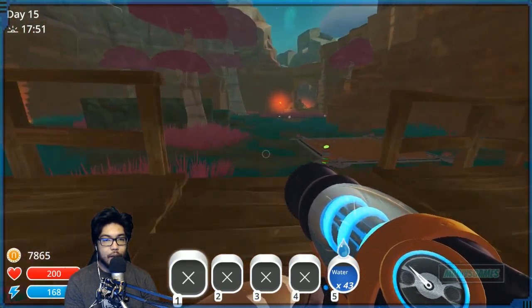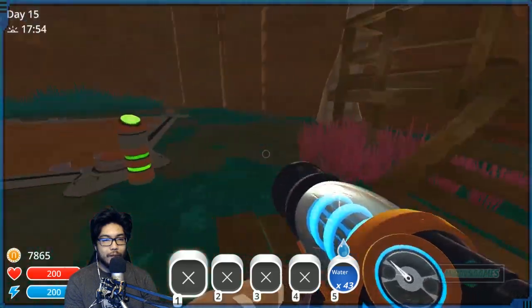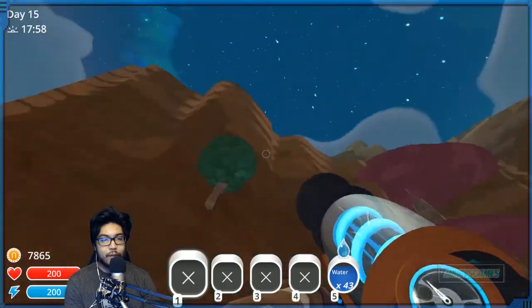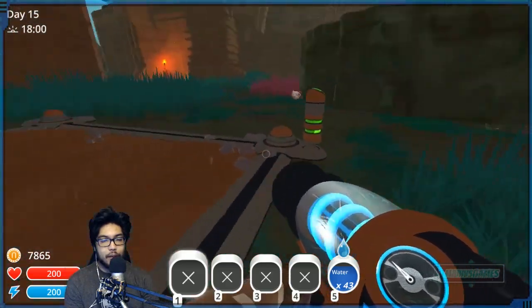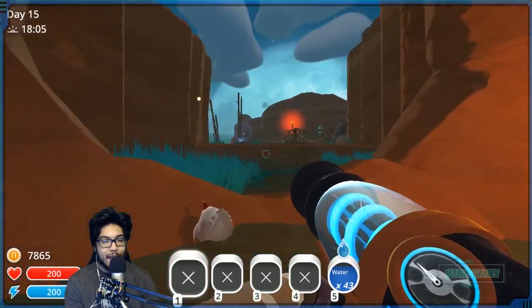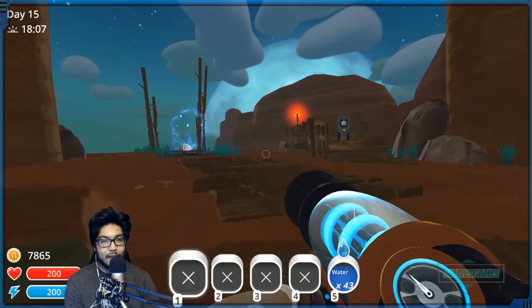Whoa! Maybe I should move all the fruit here. Natural fruits, carrots, and chickens. And this is our teleporter. What's this? Oh, that's right — the docks. I'm opening this one as well.